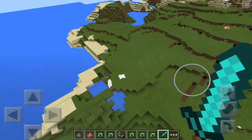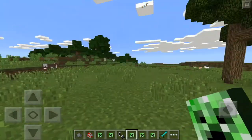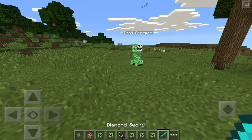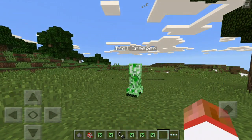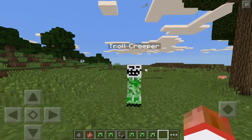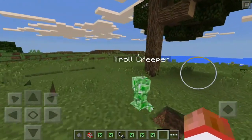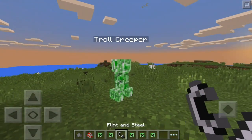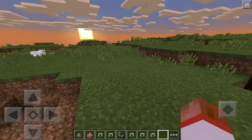I forgot to show you the troll creeper. If you decide to download this mod, be careful with the troll creeper. As you can see from its face, if you try to attack it with your diamond sword - where did my sword go? It basically steals it and you lose it forever. You cannot get it back. So it is recommended to attack this creeper with your fist or by using flint and steel to ignite it.